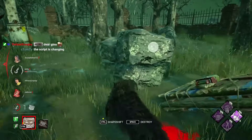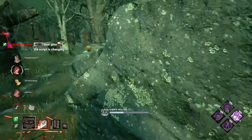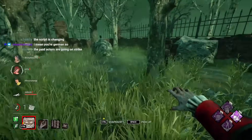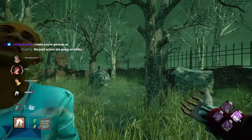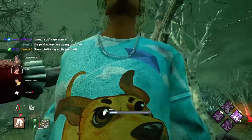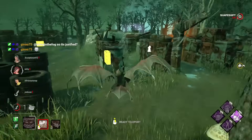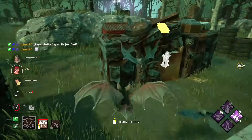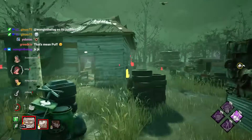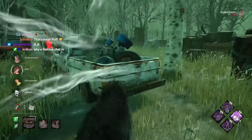You have to insta-flick, bro. This is the highest skill cap dash killer in the game. When you dash with the wolf and you want to readjust, it's an insta-flick — it's the only way to readjust, which is crazy. I like that they're adding hard things to the game, even if they didn't mean to. They cleansed one of my totems, so they're doing side objectives — that means they're not on gens. We like that.